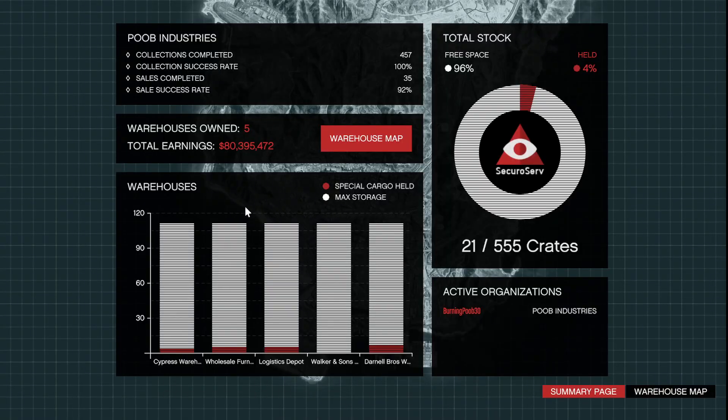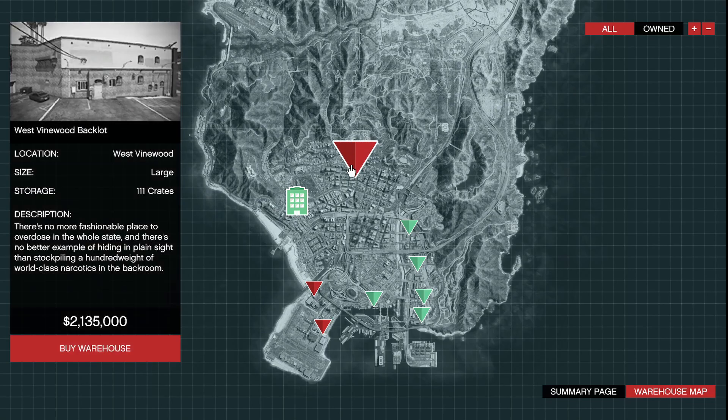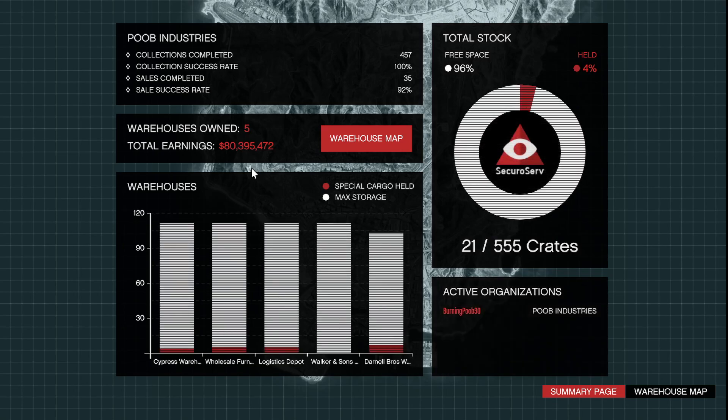Mistake number two is buying small or medium warehouses instead of large ones. A large warehouse holds 111 crates, a small holds 16, and a medium around 40. With warehouses, the more crates you store, the more money they're worth — it's not just volume, the crates actually gain interest. A full 111-crate large warehouse will earn you more than selling 111 crates through solo missions using a smaller warehouse. Always save up and buy large warehouses.